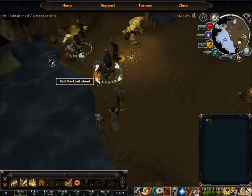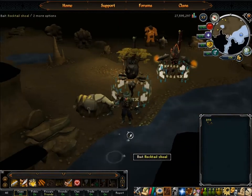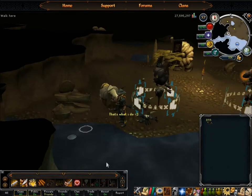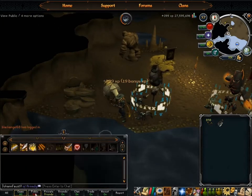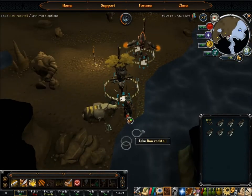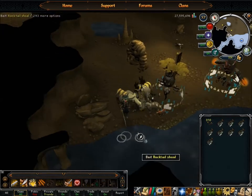Just run over to where all the hubbub is and you'll see a Rocktail Shoal, and then just fish Rocktail - click, and that's how I fish. One thing - turn your public chat off. You need to do that; it is just so much clutter. There are people who drop their Rocktail, and I have no idea why someone would do this, but it is practically free money just sitting there on the ground.